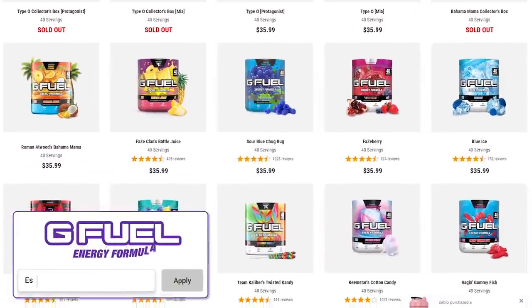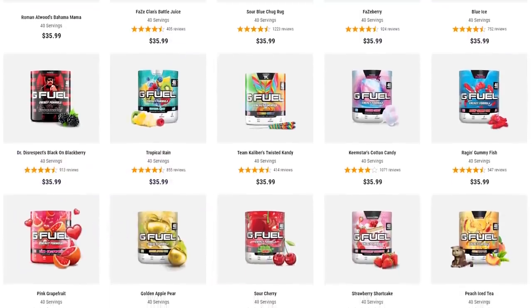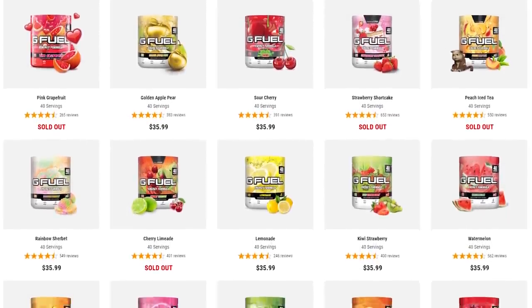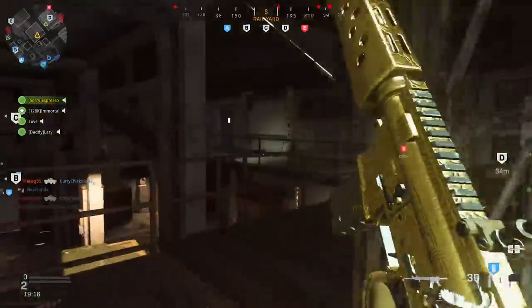From now until Monday morning, Code Espresso is 30% off as opposed to the normal 10%, so head over to gfuel.com and check out any starter pack, new tubs or shakers if you're interested. Be sure to use code Espresso at checkout — link in the description below.